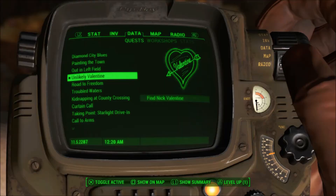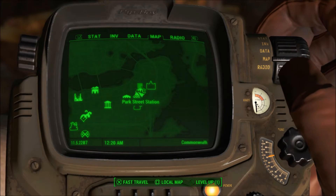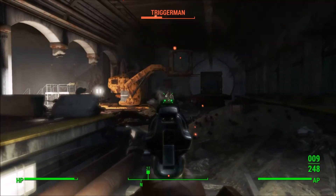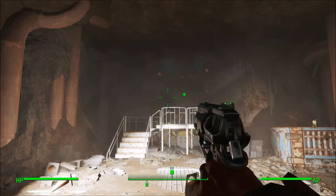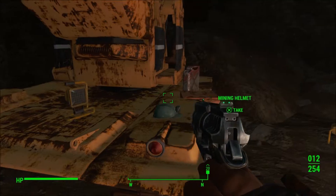I'll let you know where to find one. During the Unlikely Valentine mission that you get while you're in Diamond City, you will have to go to Park Street Station. After you kill a bunch of bad guys who are about to go up to the vault-looking thing, turn left and on this yellow mining equipment will be the mining helmet.